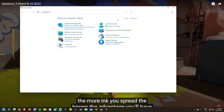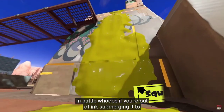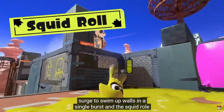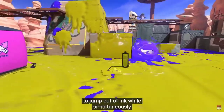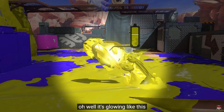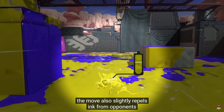If you're out of ink, submerge in it to refill. New techniques like the squid surge — to swim up walls in a single burst — and the squid roll — to jump out of ink while simultaneously turning around — have also been spotted. While the move is glowing, it also slightly repels ink from opponents.